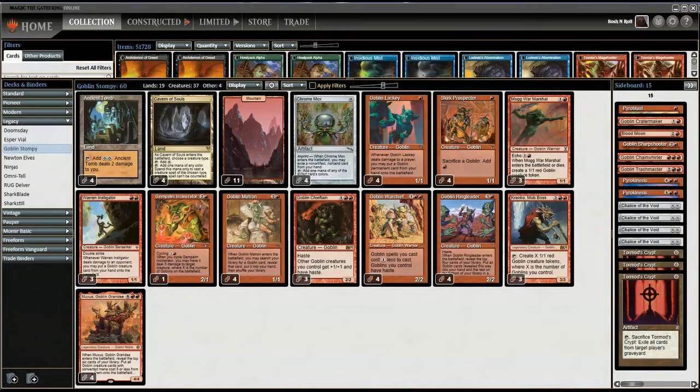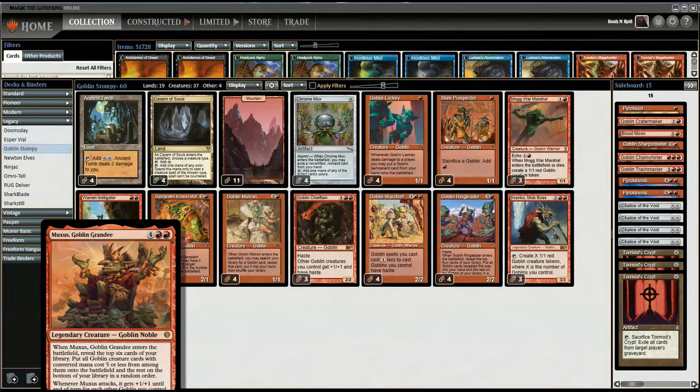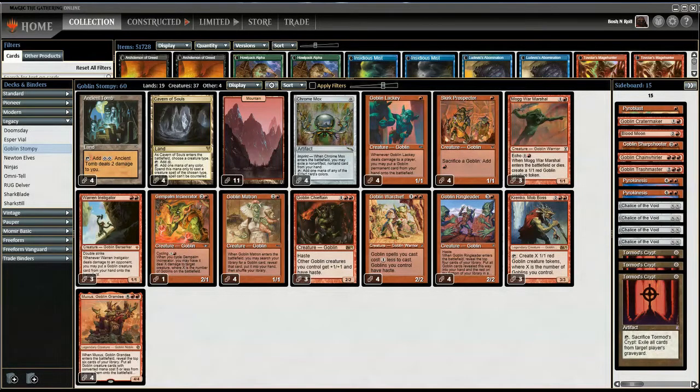I was goldfishing this deck earlier today and there was a time I put most of my deck into play on turn three and attacked for something like 300. This definitely has some explosive combo potential, and I'm excited to try it. I hope we get to Muxus a lot of people tonight — hopefully on turn three as reliably as possible. Let's go throw Goblins at people.